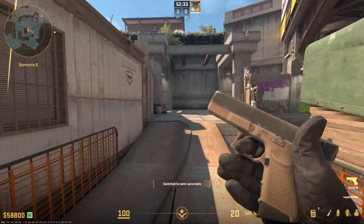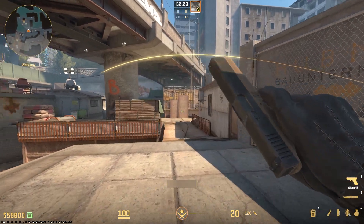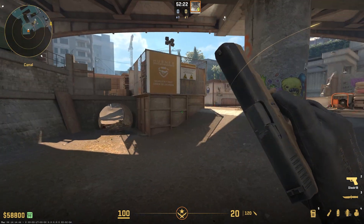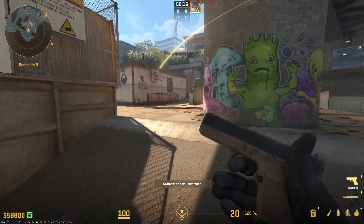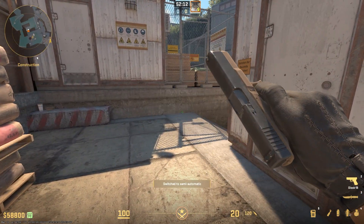If you want to check the CT point of view: if you're holding from here, you will obviously get blinded. If you're holding toxic, you will get blinded as well since the flash pops just above your head. And if you're holding deep monster or from heaven, you will get blinded too. So that's a pretty OP flash since you don't really blind your teammates.